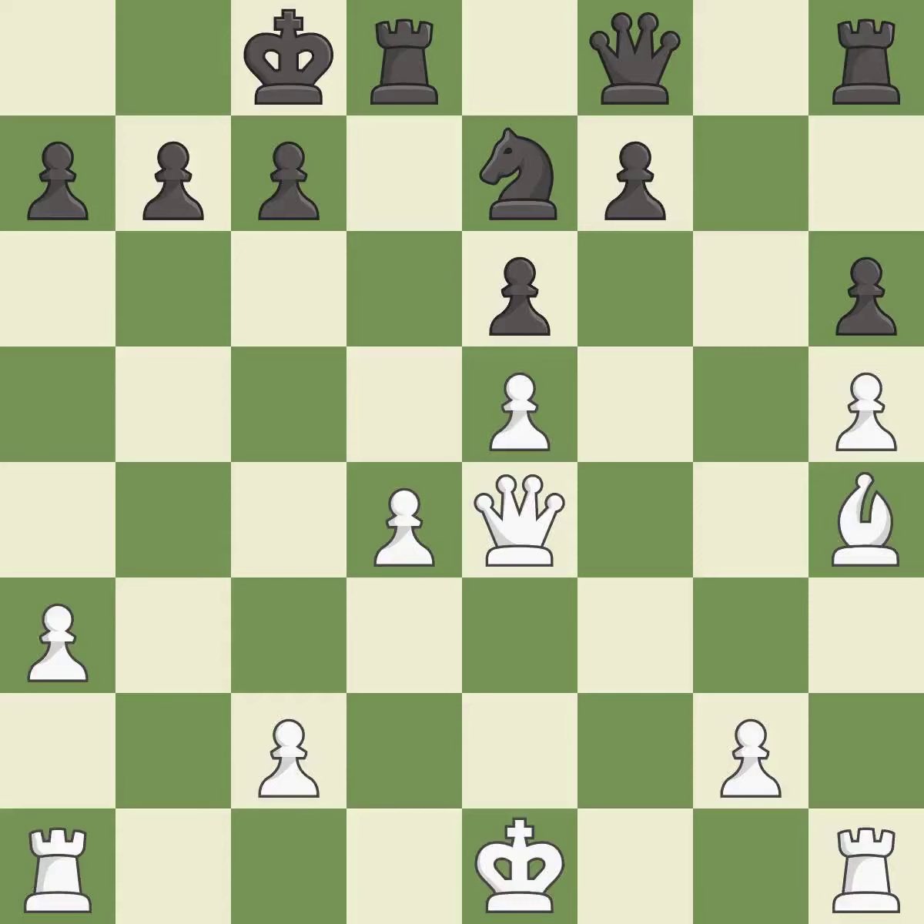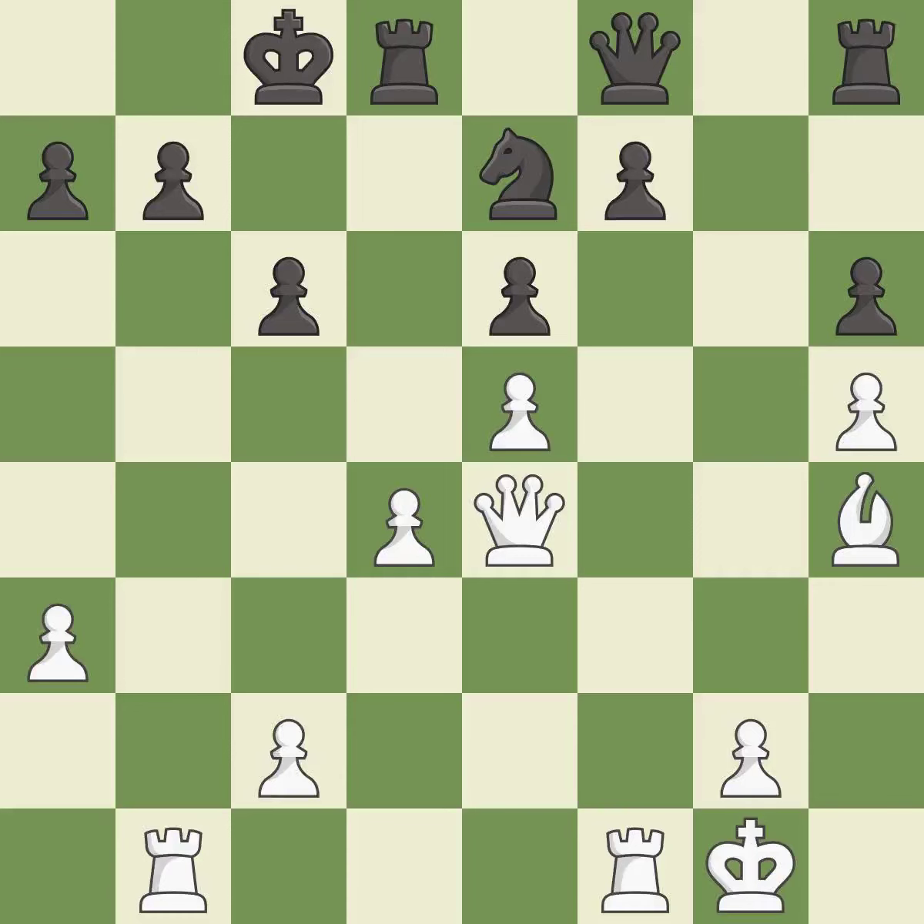This defends the attacked pawn — it is best. This activates a rook by developing it off of its starting square. It is best — this blocks the attack on a pawn that could have been captured. It is best. The rooks can see each other now, allowing them to provide mutual defense. It is best. Very precise — it is best. White had an advantage, but now the game is close to equal.